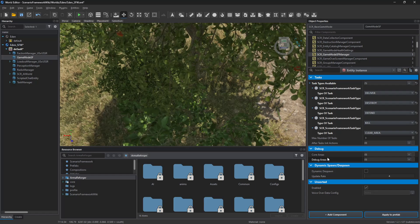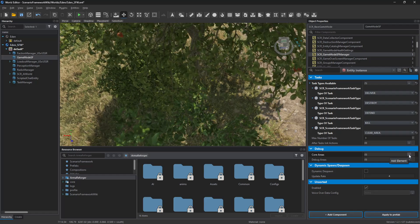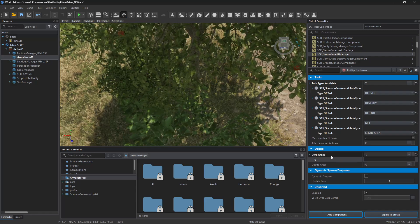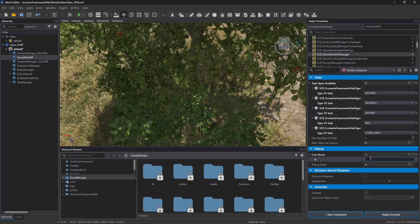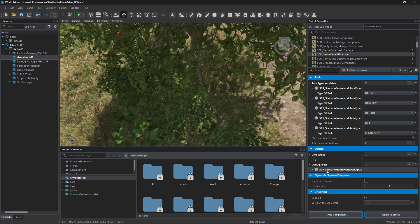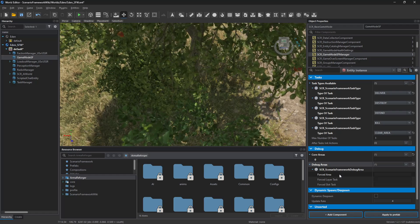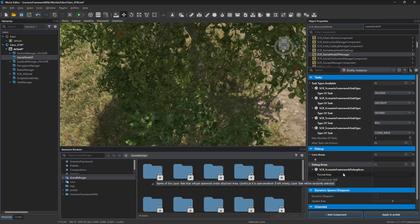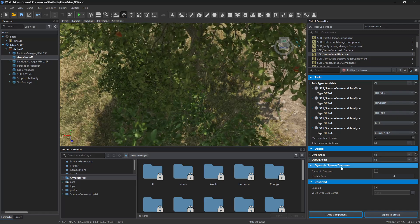Debug. The debug section is used if you want to isolate an area or a task or something. You can see it says core areas. What you do is put in here — we'll demonstrate this as we get in because we don't even have anything down yet — but basically you put down your area, and then inside the area you can force an area, a layer, and a slot on the tasks, and it helps you with the debugging. There's also a new set of debug tools but I don't want to get into that.